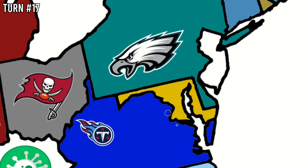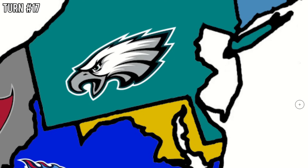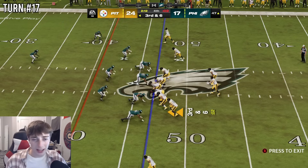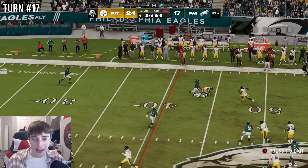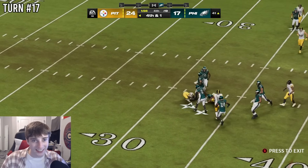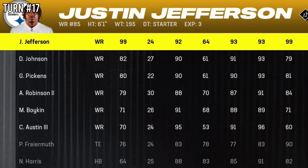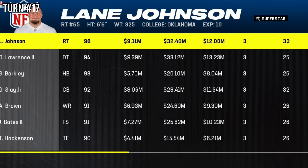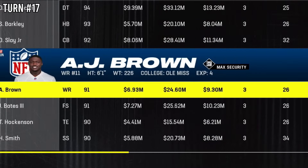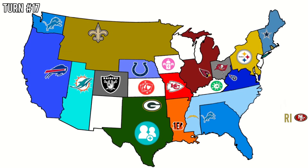Turn 18 — the Chargers head up north, their arrow hitting Arkansas first — they take on the Bengals, who are short of Jamar Chase and Justin Simmons since the Packers stole them. Even the Afterlife power-up couldn't help as the Bengals lose two games in a row. The Chargers add Trey Hendrickson. Bengals fans — to cope, watch the previous episode. Turn 19 — back to the Dolphins, who'll likely be heading to the Bills in Nevada. A dead-shot divisional matchup. The Bills win 28-20, and Tyreek Hill is heading to Buffalo.